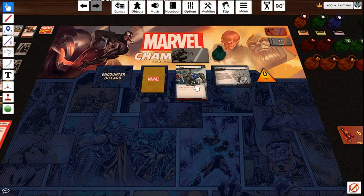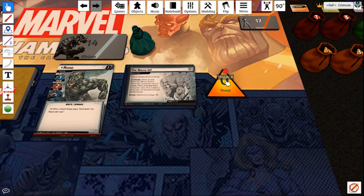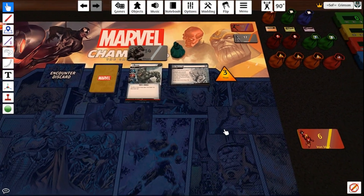Your villain is in states — hit one, two, and three. The mission card is also in states — hit one or two. Threat: to add threat to the villain schemes for three, you just go over to the zero counter. Just like the other counter, left-click adds and right-click removes. So it gains three threat — there you go.